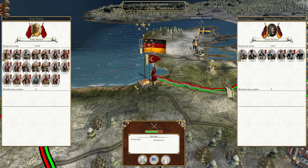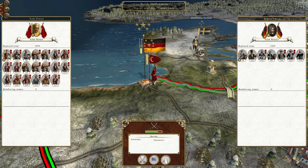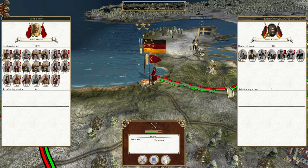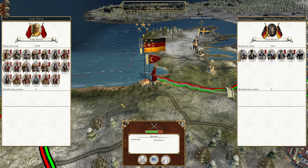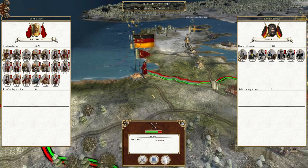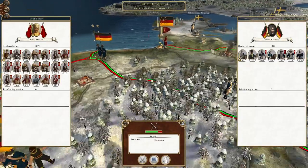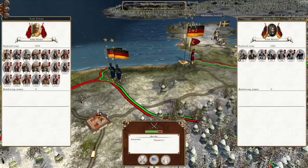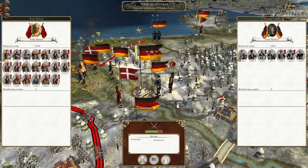We captured Finland, we captured Venice to the south and we also captured Naples. Actually, we didn't capture Venice — we captured Tunis, owned by Venice in North Africa, and we also captured Naples. But what we decided to do is push this army over this bridge to start intercepting some of these Prussian forces as we move west towards their heartland.